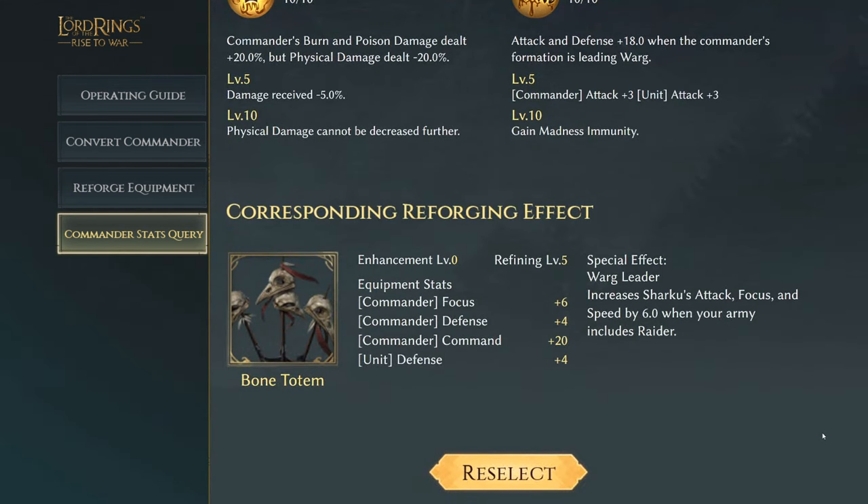Next we have Sharku with the Bone Totem. All of them are going to be at enhancement level zero and refinement level five. He has three commander stats and one unit stat: six focus for the commander, four defense, 20 command, and a unit defense of plus four. The special effect is called Warg Leader, which increases Sharku's attack, focus, and speed by six when your army includes raiders.